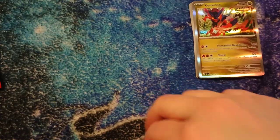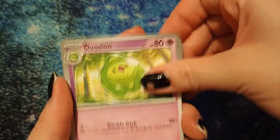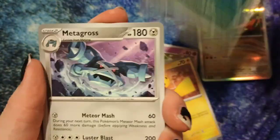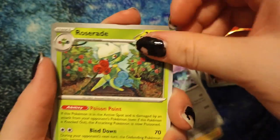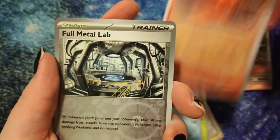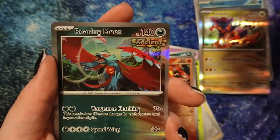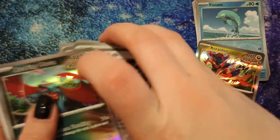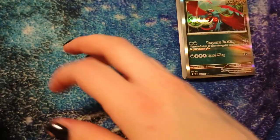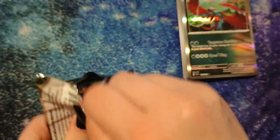Pokemon cards always make mama happy! Alright, Dusclops, Haunter, holy heck — cute Pikachu — Gastly, Metagross, Roserade, ooh Keldeo first hollow, Slugma reverse hollow, Full Metal Lab — with a Roaring Moon as our hollow rare, which I think I already have from the box, but we'll see. Alright, Twilight Masquerade, let's go!